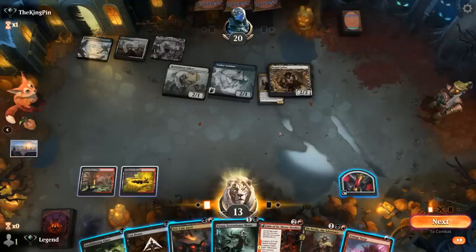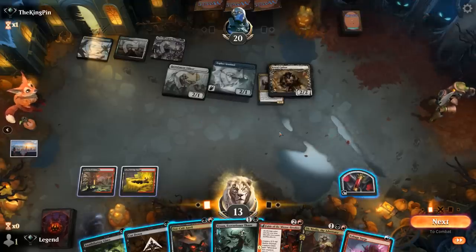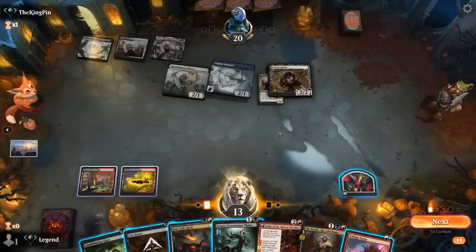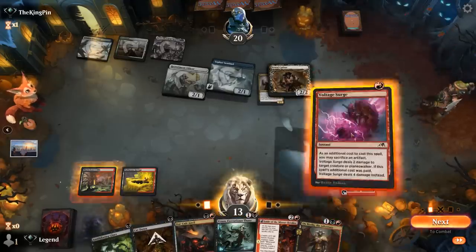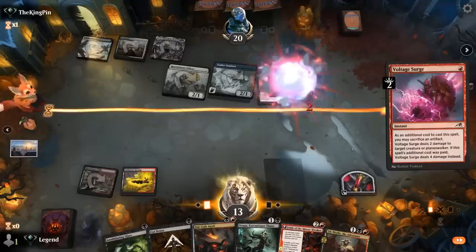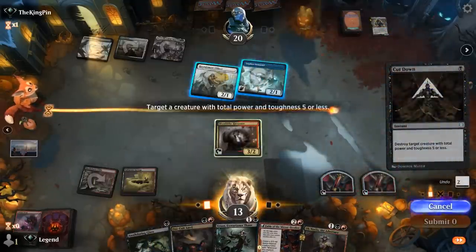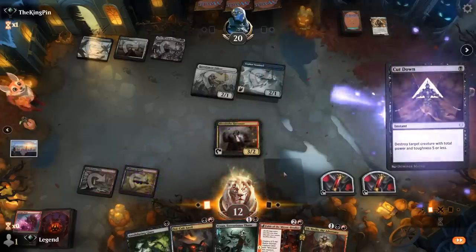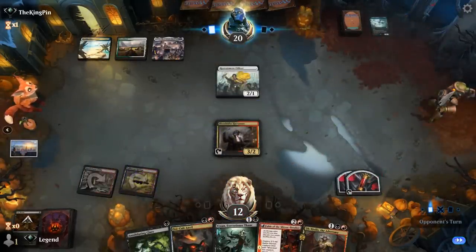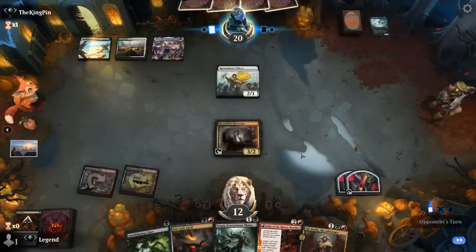We drew a Voltage Surge instead — still decent. We can kill Brutal Cathar; should probably do it now, given the opponent might play Zephyr Sentinel to save their soldiers. We could keep up Cut Down or kill the Sentinel now. We've got another Harvester back which can also take out an opposing creature, so it's probably fine to just kill the Sentinel. Galera can also sac a Blood Token if we need to cast it for one mana.